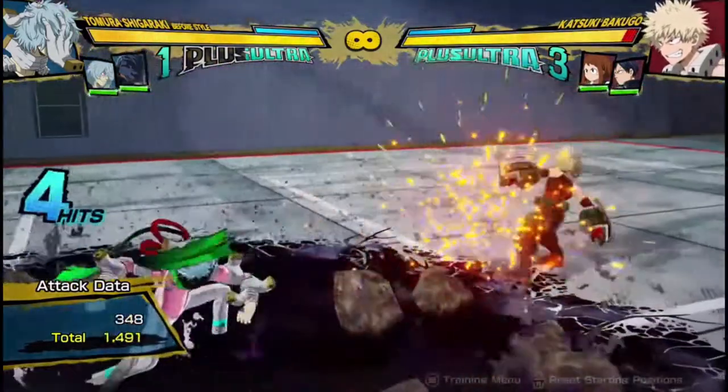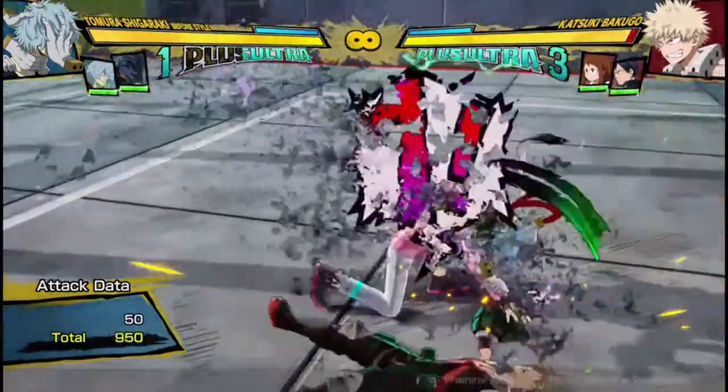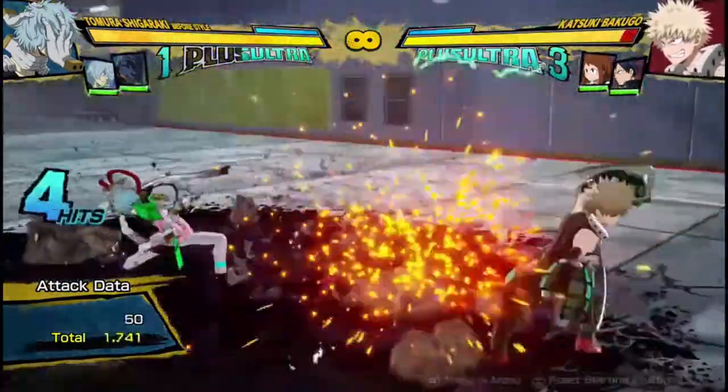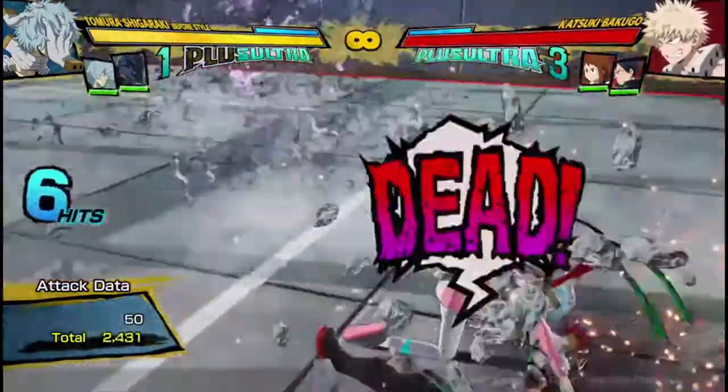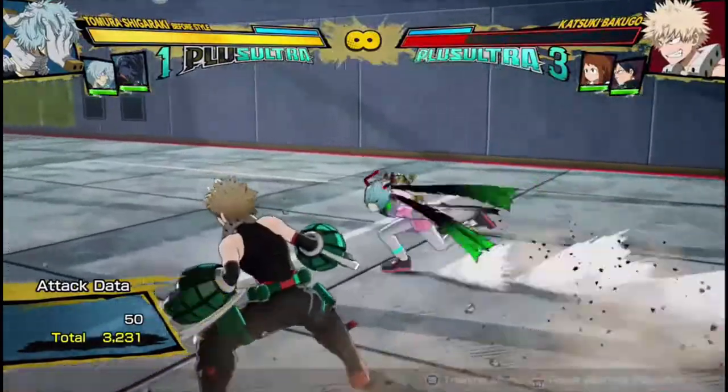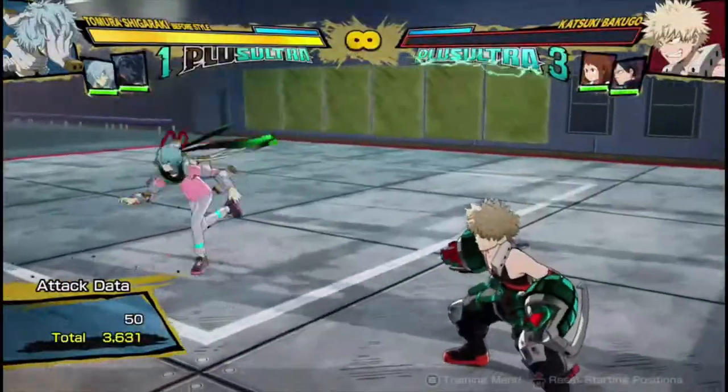And obviously as well, if they think they can block it, you can go for the grab to instill the fear factor again. Especially if you only have one left, you can really make sure you try and go for it. You can combo into it and then they're insta-dead.